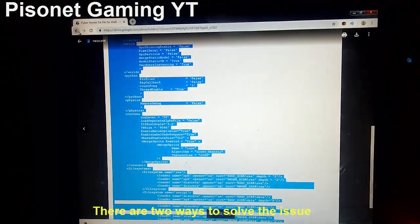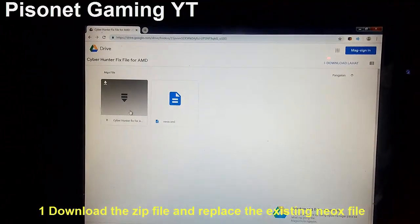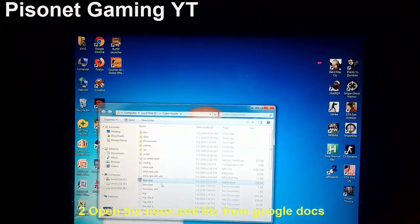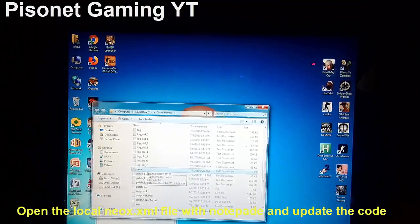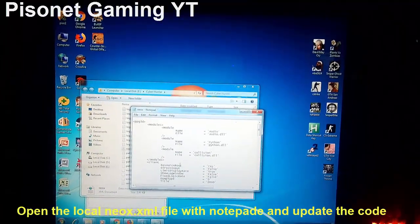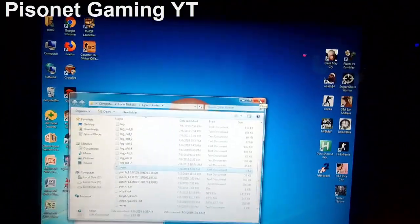So there are two ways you can do this. You can download the zip file and then just replace the existing NeonX file here, or you can edit it using Notepad and paste the updated code. Okay guys, thanks for watching. See you in the next video. Bye bye!